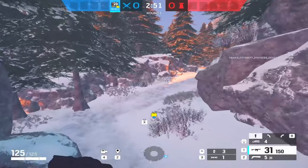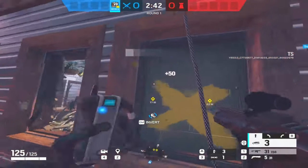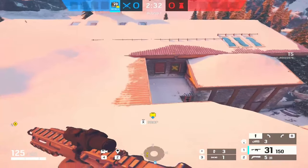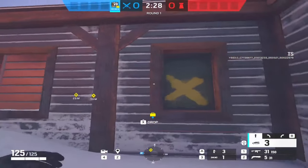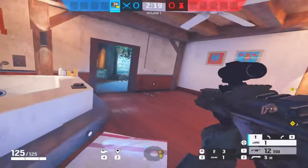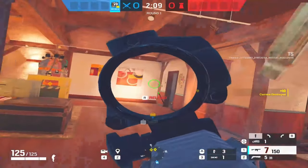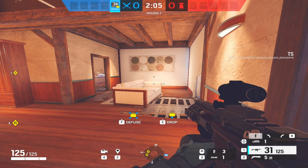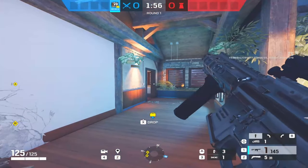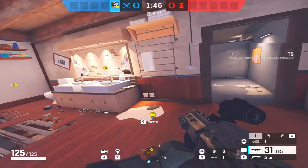Now let's say we're attacking on Chalet Master Bedroom. I'm going to show you a quick little Ram route that I would personally use — just for a distraction, to annoy the hell out of them and really just make a lot of chaos and noise. It's a simple little Ram route that you can use to push in quickly. Defenders aren't going to hear anything, and you can move in aggressively and take a firefight. Even though you're a three-armor, it's not going to matter in situations like this — when everyone's ADS, everyone else is a three-armor too.